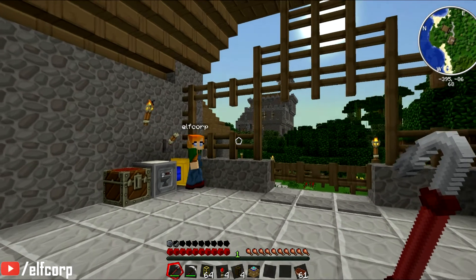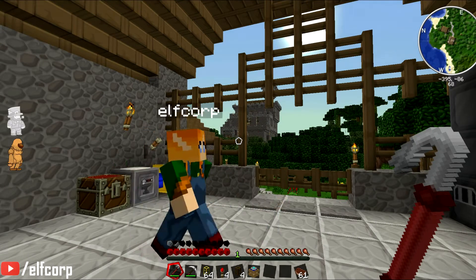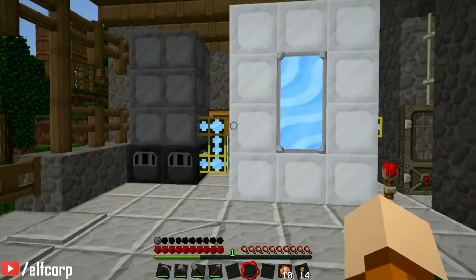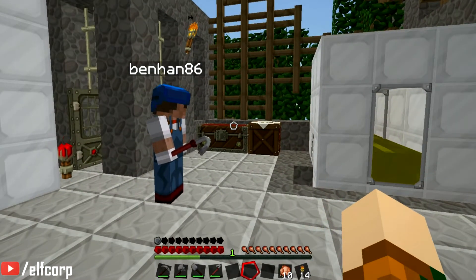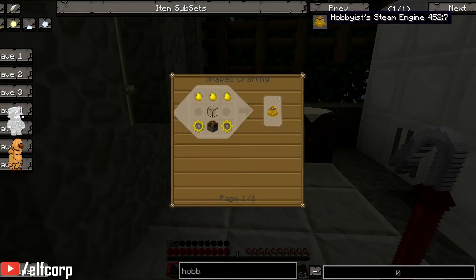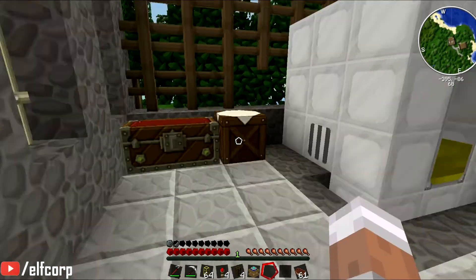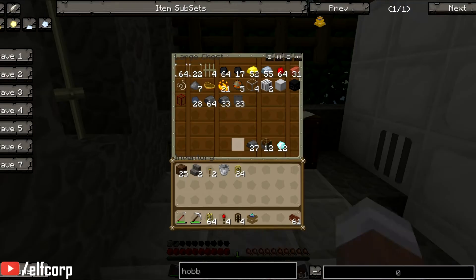We'll use that to power the rock crusher, and we'll use our mad steam power to power our steam turbine, which produces IC2 and universal electricity power. So let's get cracking. Do you want to knock up one of each engine? So what do we need for the hobbyist engine? It's a gold-based engine. If you know your BuildCraft engine recipes, one is based on stone, one on iron, one on wood. For this, there's one based on gold, one based on iron but with iron plates as the top, and then one based on steel.